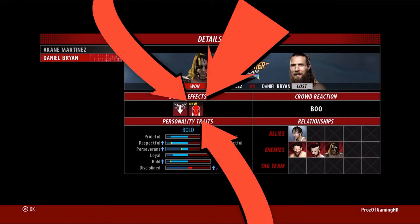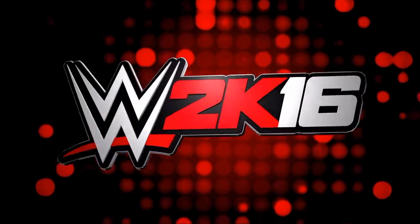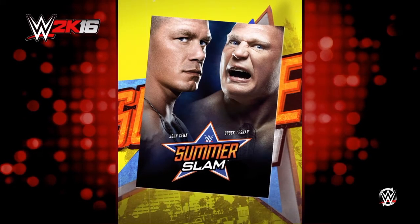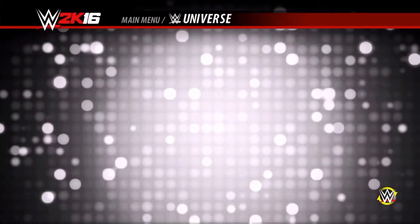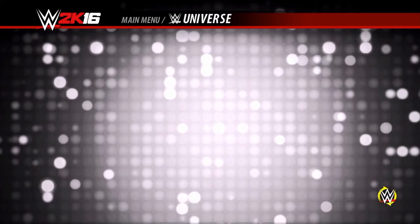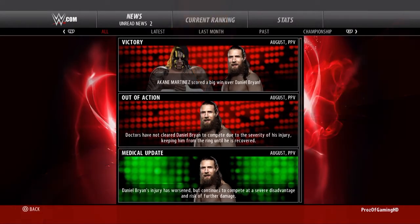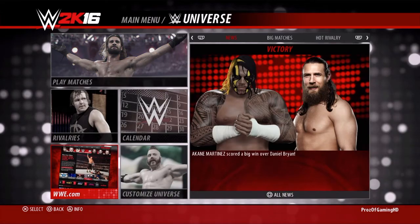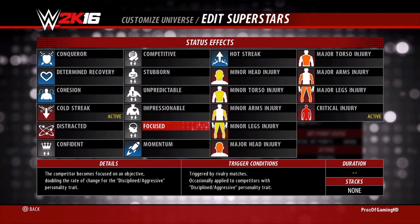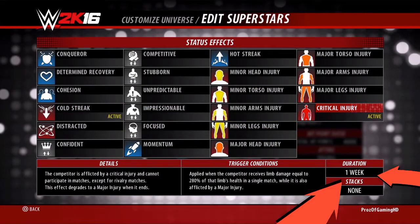As you can see right there, he has a critical injury. That is how to get your opponent to have a critical injury. When the menu pops up, you will see that he has a critical injury. And as we can see when I look at him, he is out for one week.